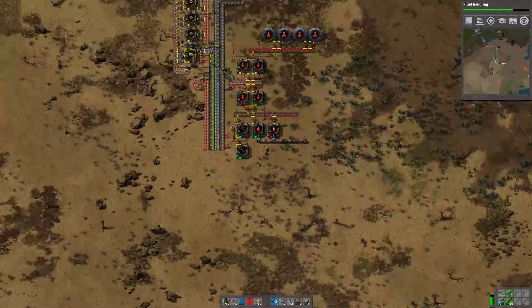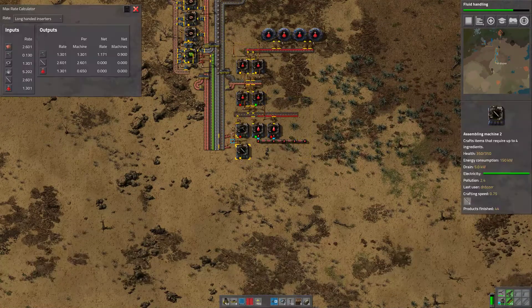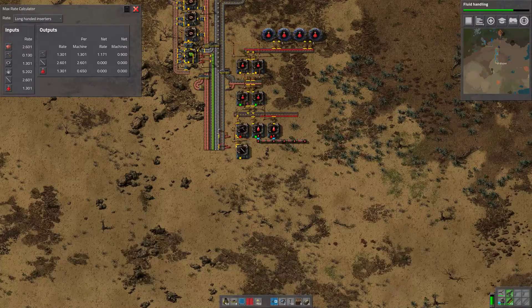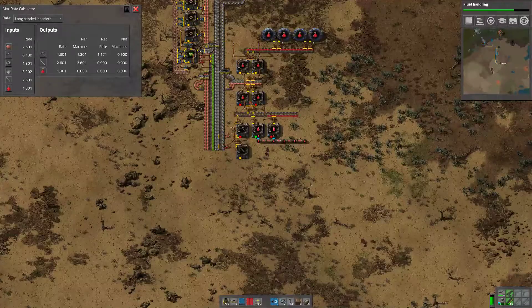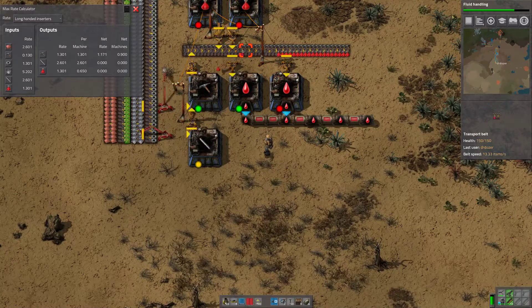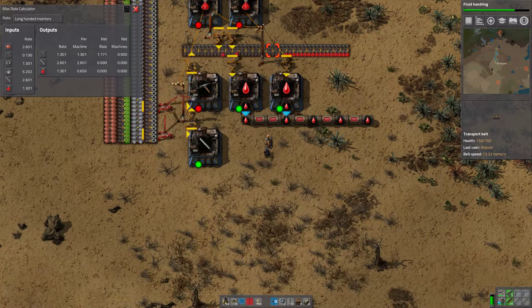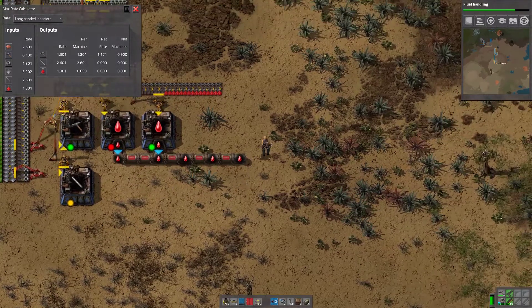I have no idea about ratios. Let's see. That looks about right — it looks like it's a one-to-one of these machines to these machines. I probably could have done direct insert, to be honest. Yeah, I think I will next time — I'll do a direct insert of these into these. We've got some fluid though.